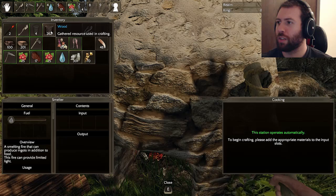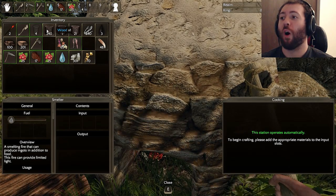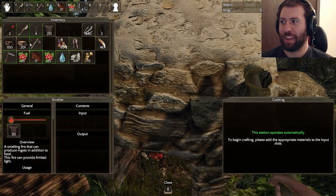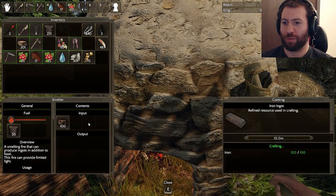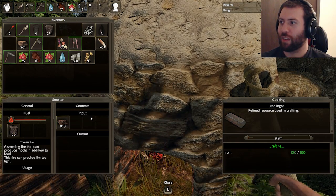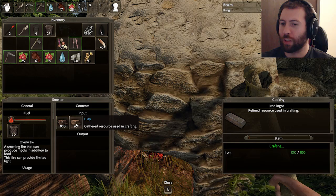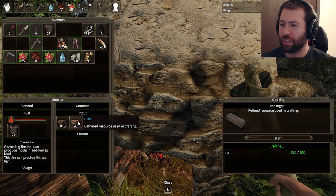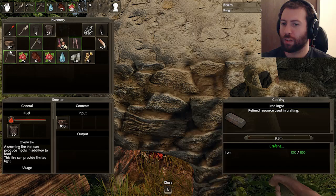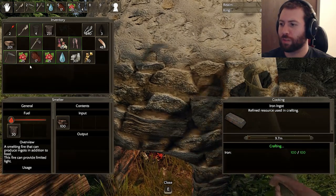Alright, smelting time. Wait, you stole some iron earlier from the first episode, didn't you? Stole is a... Wade exclusives. Yeah, it was exclusive. I am sorry. Alright, we're smelting iron. Does this thing have a durability? Can we smelt clay? It doesn't. The stone hatchet. Can you smelt clay? What do you do with clay? Building materials. Should I not smelt it? We'll just worry about the iron first. Yeah, the iron.